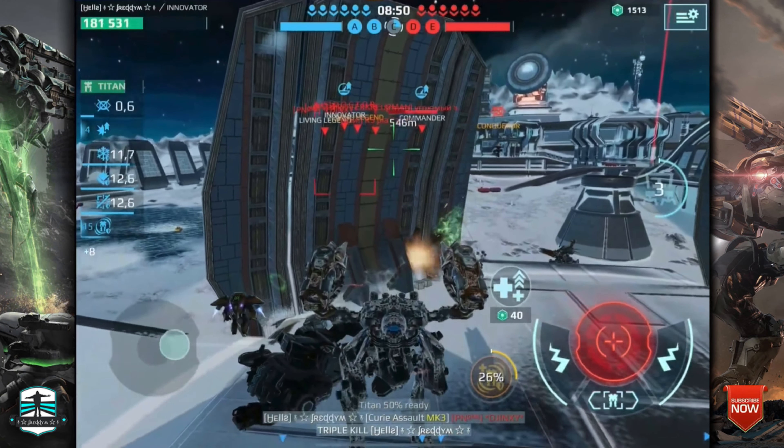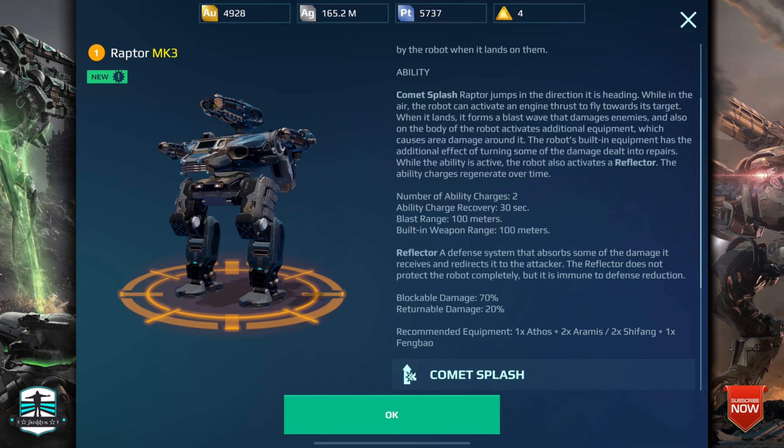Let's go to the Raptor's description. It is the same as the Ohokoshi in its days when it was very powerful. You have the reflector shield for this one, which will block 70% of damage and return 20% of damage back to you. So when you shoot this robot while its ability is active, damage gets blocked and returned to you. The ability time isn't very long — you have two charges that you have to count.